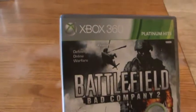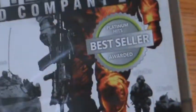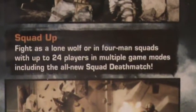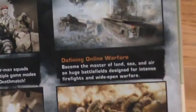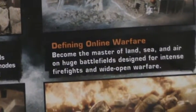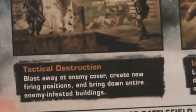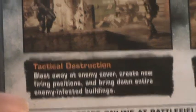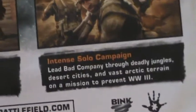So let's get into the unboxing. On the box: 'Defining Online Warfare.' It's a Platinum Hits bestseller, awarded 9.5 out of 10. 'Squad up — fight as a lone wolf or in four-man squads with up to 24 players and multiple game modes including the all-new Squad Deathmatch.' 'Defining Online Warfare — become the master of land, sea, and air on huge battlefields designed for intense firefights and wide open warfare.' 'Tactical Destruction — blast away at enemy cover, create new firing positions, and bring down entire enemy-infested buildings.' 'Intense Solo Campaign — lead Bad Company through deadly jungles, desert cities, and vast arctic terrain on a mission to prevent World War Three.'